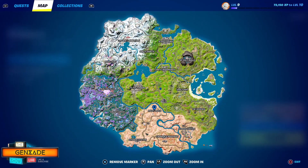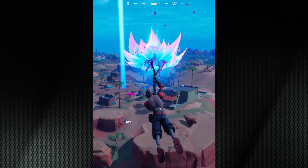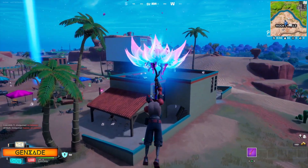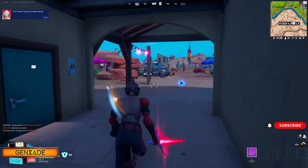Let's head on over to Rocky Reels and collect three Tover tokens. I'm going to start off on the north side of Rocky Reels at the concessions building and pick up the first token here.